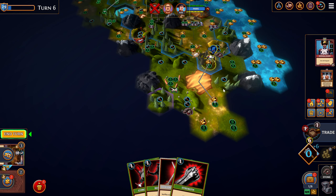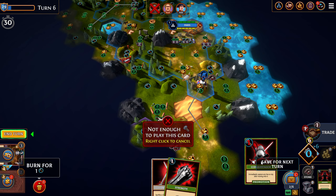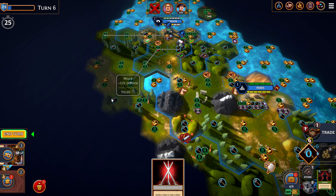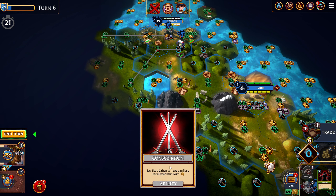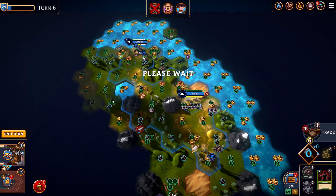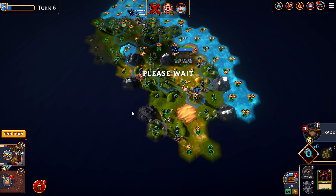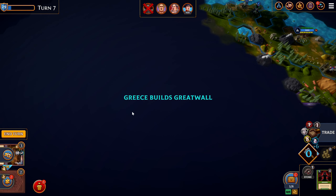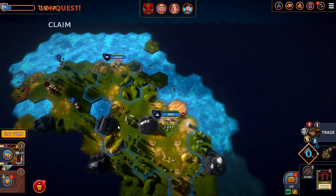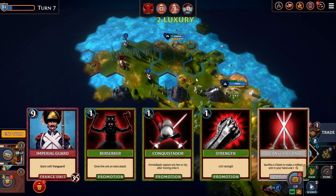I'm going to come this way round. I'm going to put Berserker and Conquistador in my hand. I think I might put Strength in my hand as well, and even Conscription. How much is stone? Three - yeah, let's put that in my hand as well. The Greeks have built the Great Wall, so they're going to be a bit more challenging to conquer - it's extra movement cost moving through the Greeks' territory.